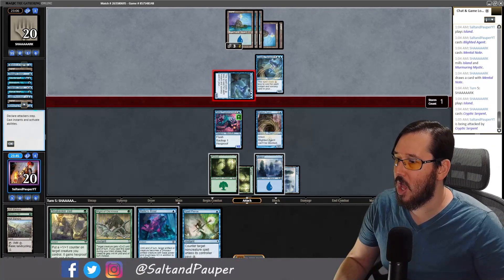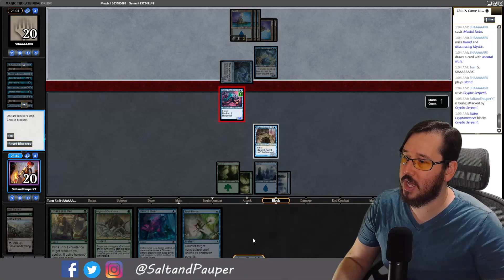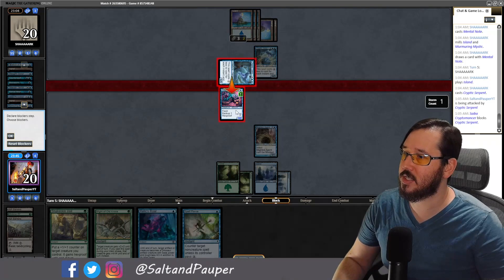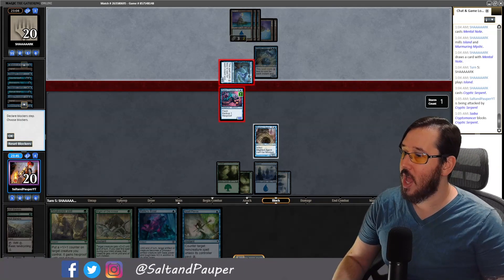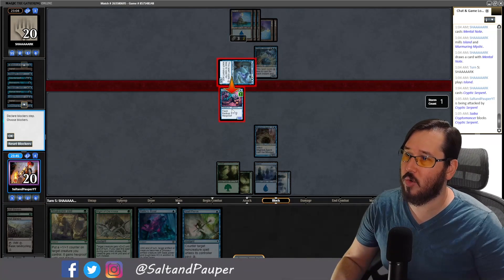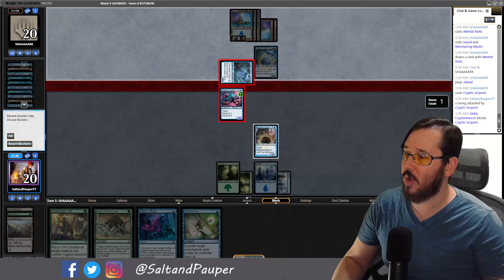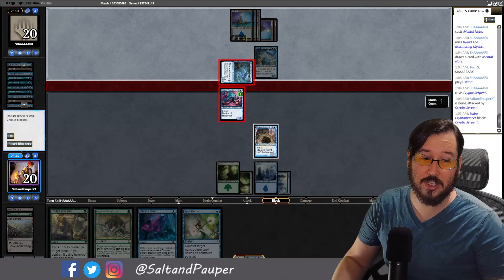Opponent leads with a second Cryptic Serpent. Our hand has about nine damage total — not a one-turn kill without another pump spell. Opponent attacks and we block to preserve life total. The Saiba Cryptomancer isn't providing further utility, so it's safe to chump block here. We consider Relic's Roaring to trade with a Cryptic Serpent, but elect to go all-in instead, holding the Relic's Roar. We have Spell Pierce to answer a potential Echoing Truth or Boomerang.